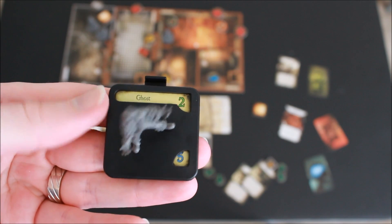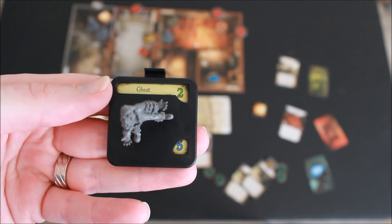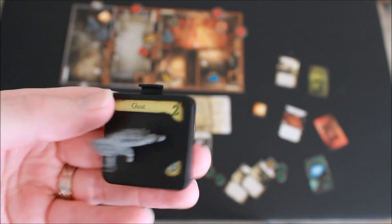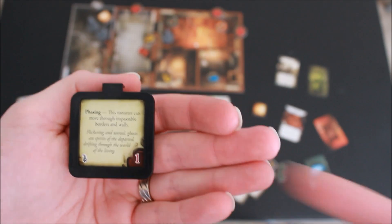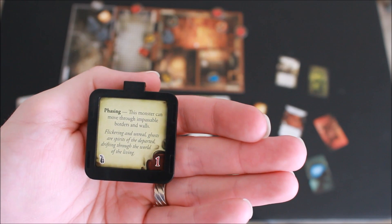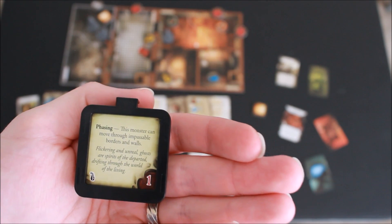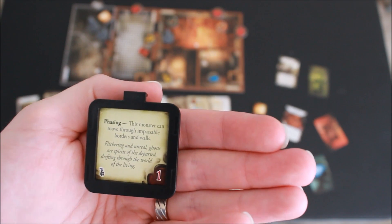Monsters have three different numbers on them and potentially text. The awareness number is used when you try to evade. The horror rating — the higher number is what you check horror against. The brawn on the back is the number of dice they will use when trying to break a barricade. If a monster has text on the back, that text needs to be verified and used each time the monster moves or does something. Check all monsters when you place them to see if they have text, because the app will not tell you otherwise.